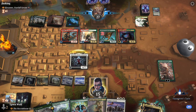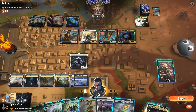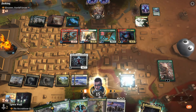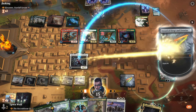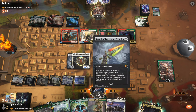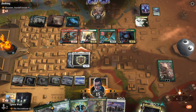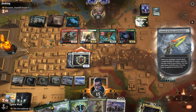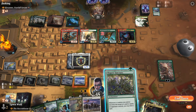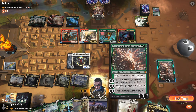No thanks. Sword as well — so we can actually hook it to Elesh Norn and attack through all of their stuff. This is actually pretty crazy. We've put all our eggs in one basket but we have a 6/9 pro-red pro-green Elesh Norn that cannot be killed by anything in their entire deck. Cannot be blocked — incredible. Land drops please. Oh, that's a shame.